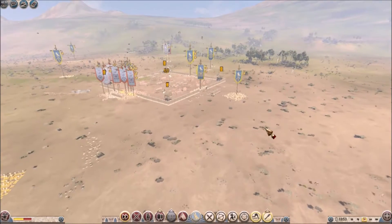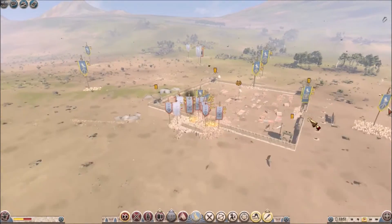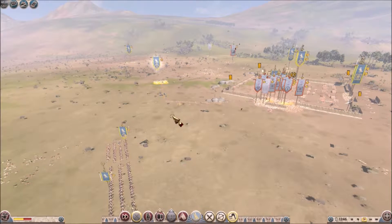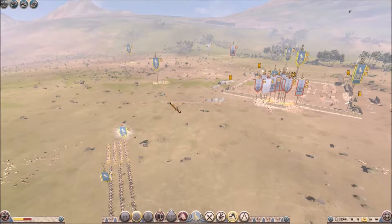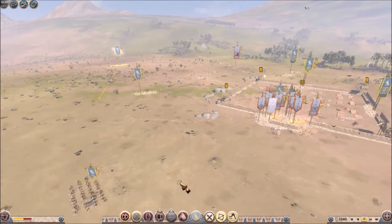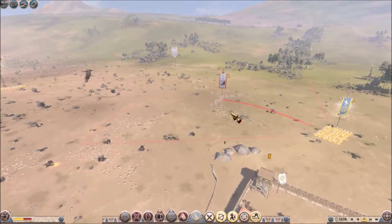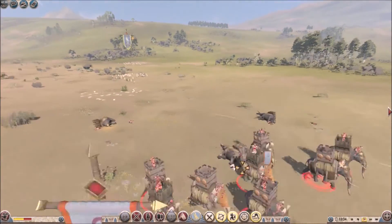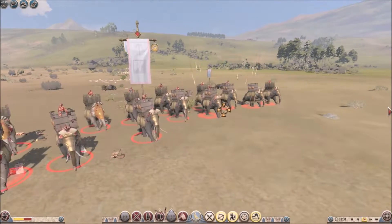Now I'm changing to fire arrows and I'm going to go ahead and bring those guys over there, because I think they can take out the elephants. Basically those are the only things that are really holding up this entire battle — I have won the battle besides that. And as we zoom in on it, we can see that one of them actually did die from that.